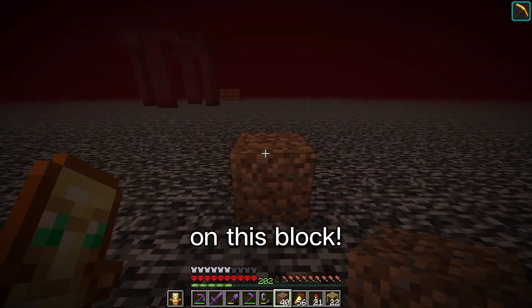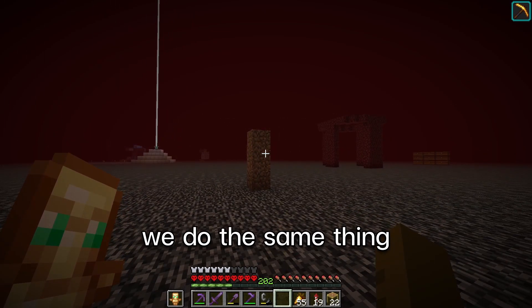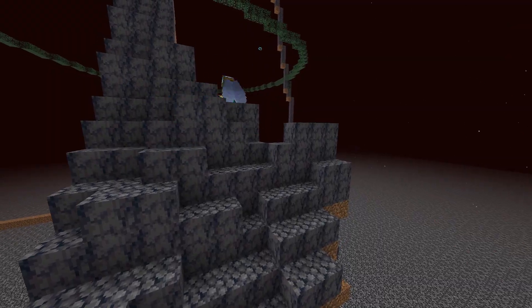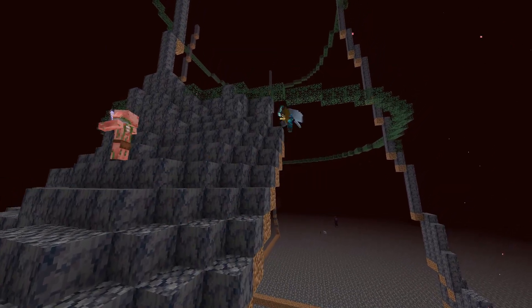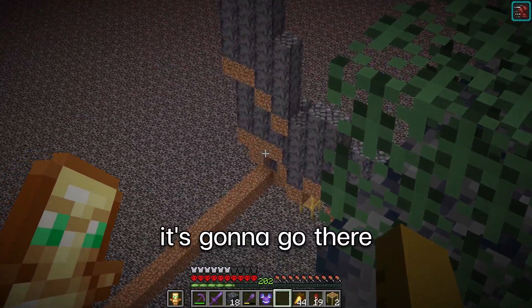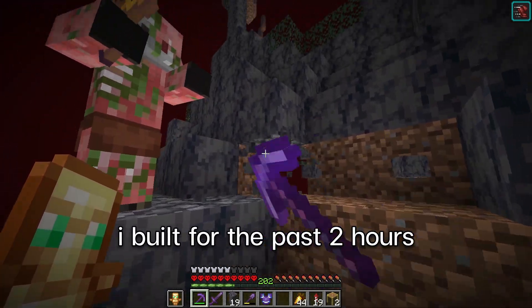Now that we know where the part of the tree in the nether is supposed to go, we do the same thing — build the outline and fill it in with a lot of basalt. Wait, I just realized the nether portal is supposed to go there, but with the way I'm building it's gonna go there instead and won't link up properly. Time to destroy everything I built for the past two hours.